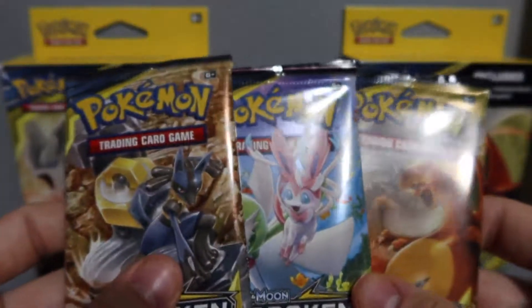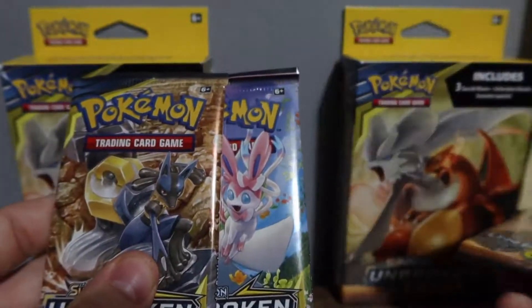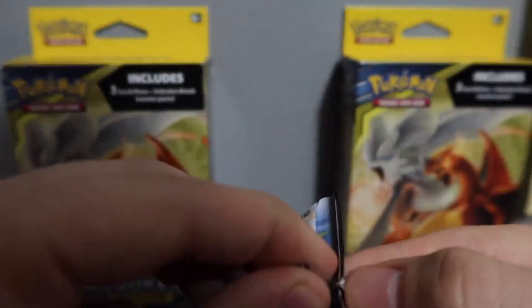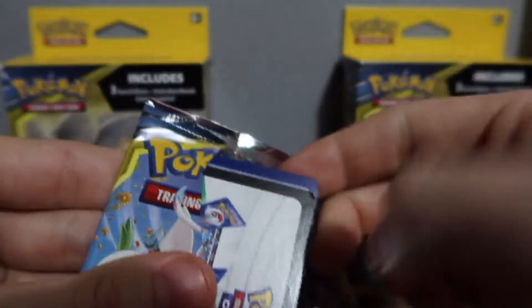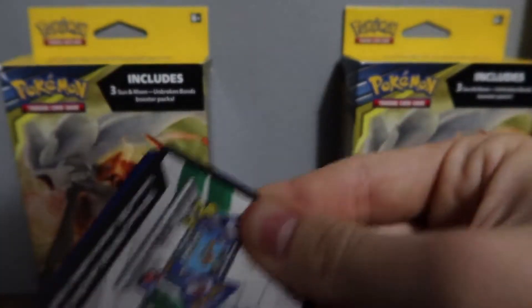We are halfway done, we have three packs left. I'm saving the Charizard pack for the end. I have a good feeling about this one. So let's do it first — this is pack number four. I've received one holo. I would consider this a pretty bad day.